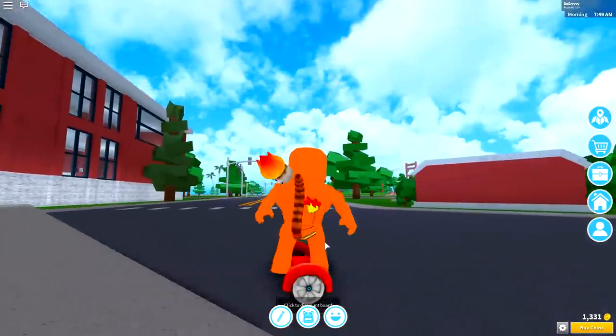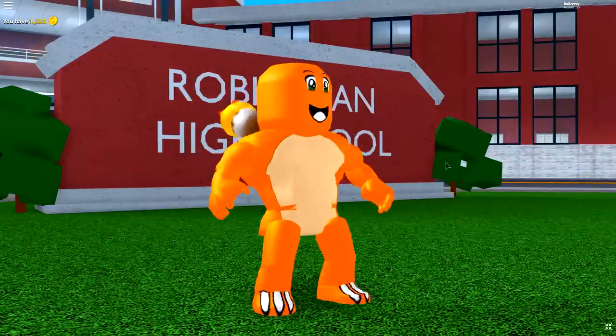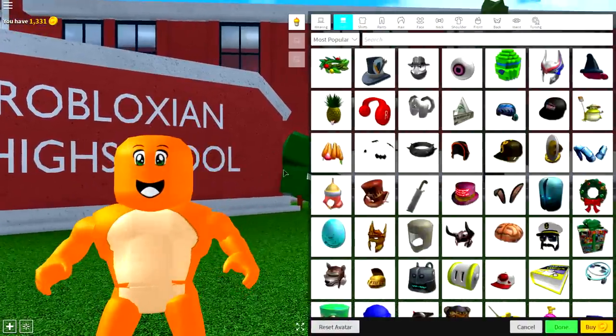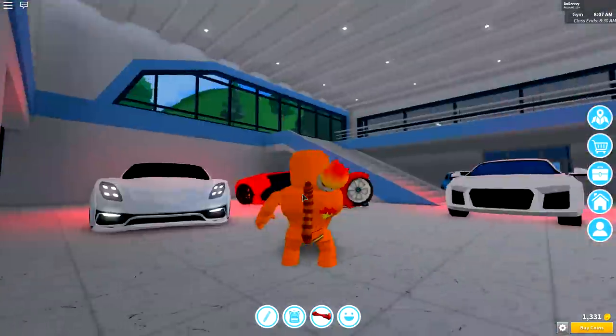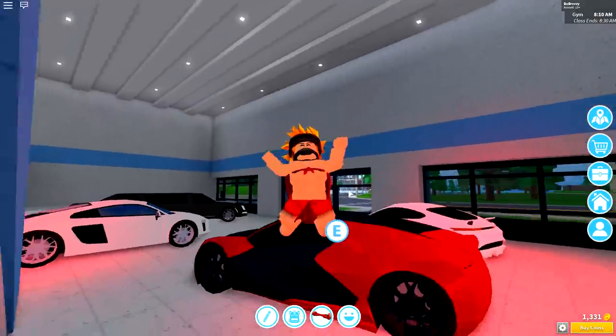So guys, grab your Pokeballs and let's flippin' do this. For those of you that have watched my videos before, you know exactly the first step that we take, which is real simple — it's to come over to this page right here and click the Reset Avatar button at the bottom of the screen, and then press Wear, just like that. And it will turn you back into your original self.